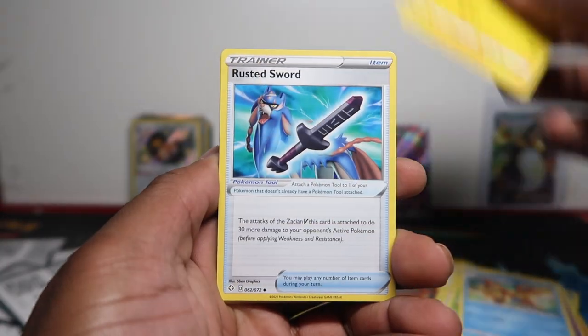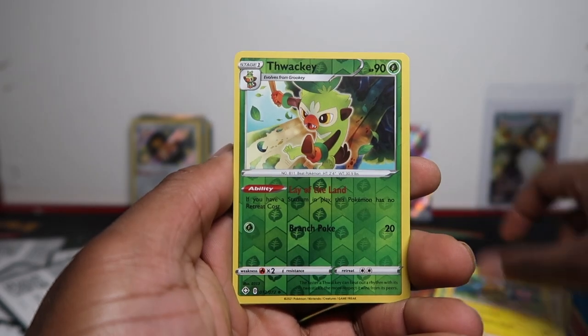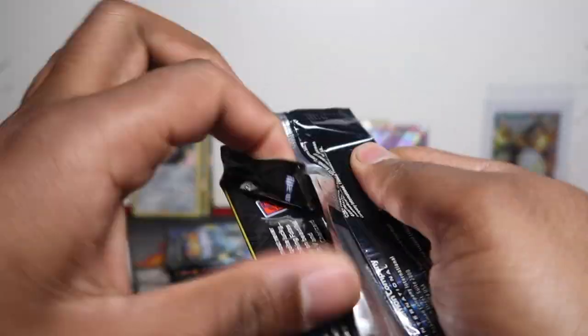Luxio, Rusted Sword, Trapinch, Shinks, Rowlet, Eevee, Morpeko, Towaki, and a Cradily — nothing in there.